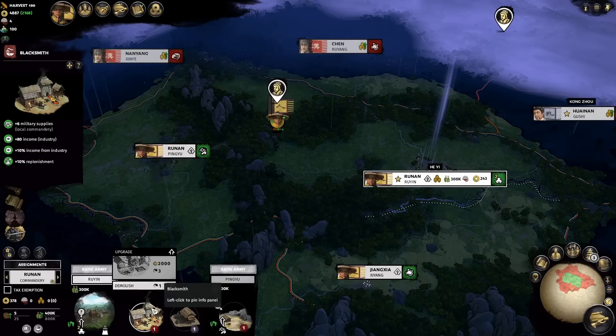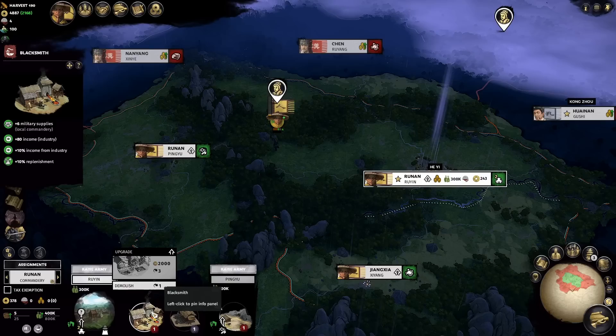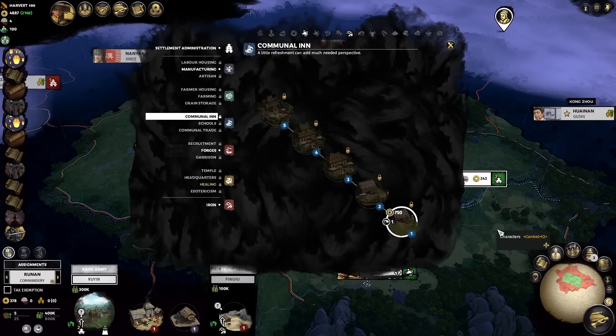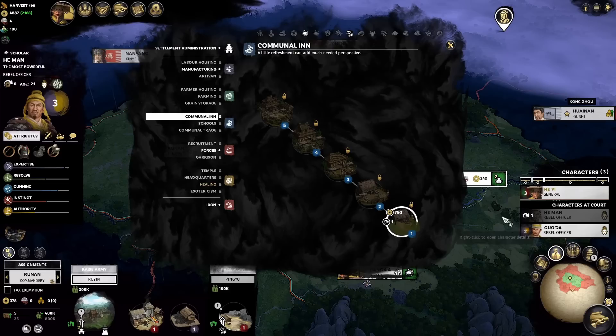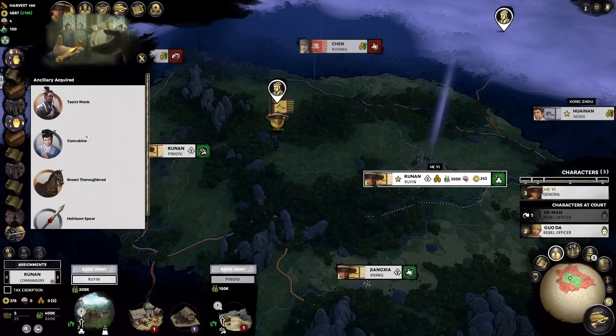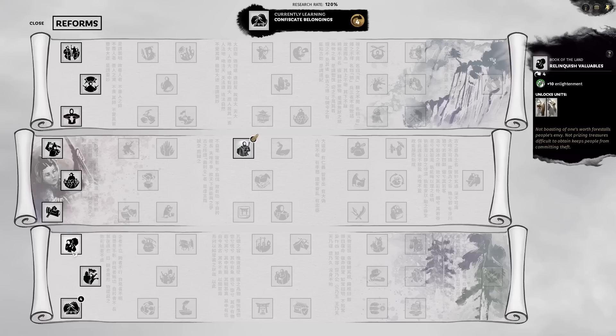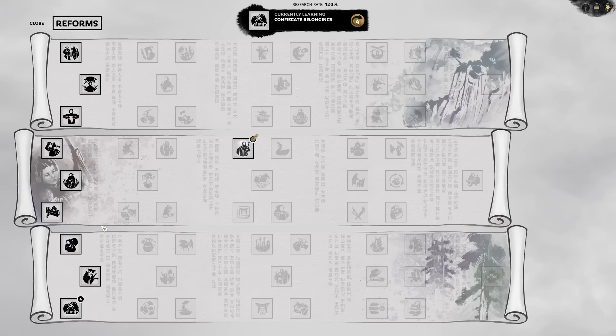We get a state workshop, which is not the ideal start — you'd prefer an inn because that also grants satisfaction. Thankfully our traits are giving us quite a bit of satisfaction. We need to pick a reform. I typically stick to getting money early — we don't need any units, so all the unit unlocks are meaningless. We don't need another 3K population either, given we have plenty of growth from our passive background. Campaign movement is nice as well. Character experience is probably second, then probably campaign movement.